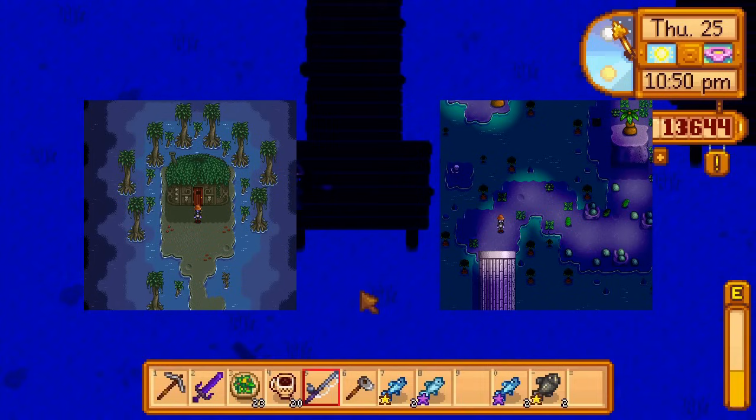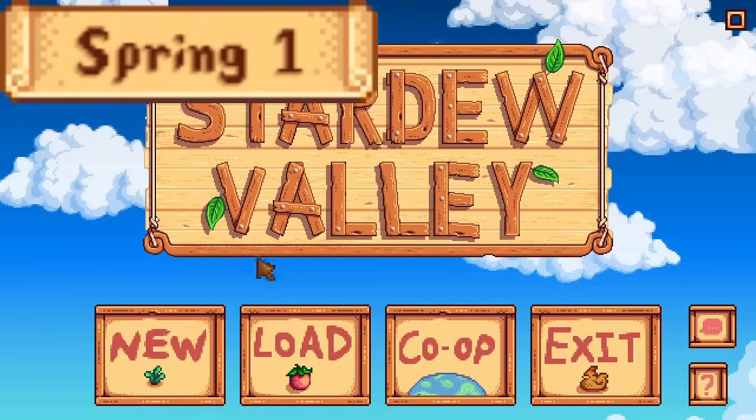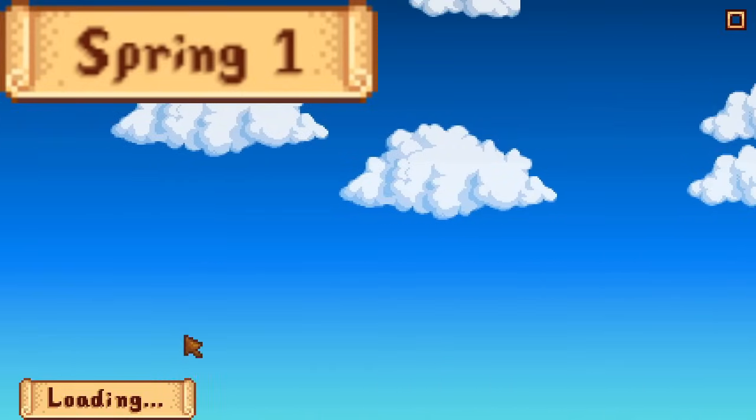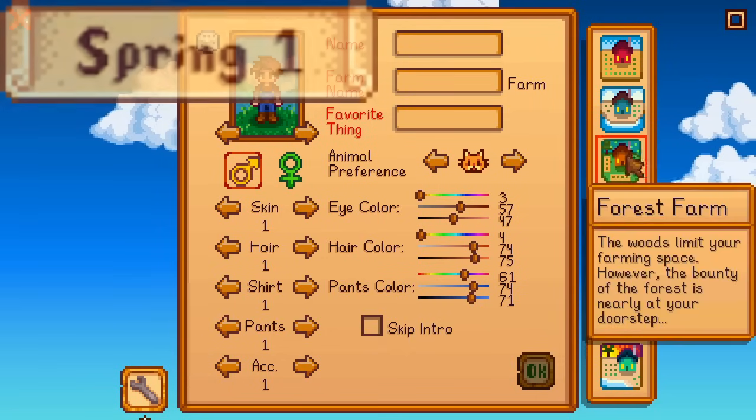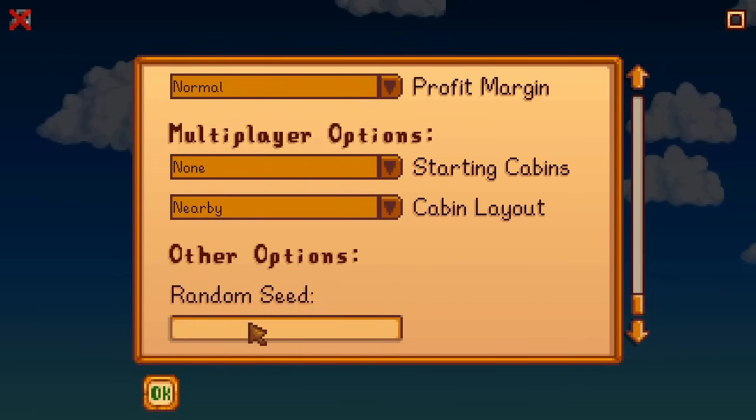Both locations are not available until Summer 3, when the railroad entrance is opened. So how do you get all fish by Summer 3? That question begins on Day 1 of Spring. Before the run begins, there are two important factors to consider that apply to the creation of the file.